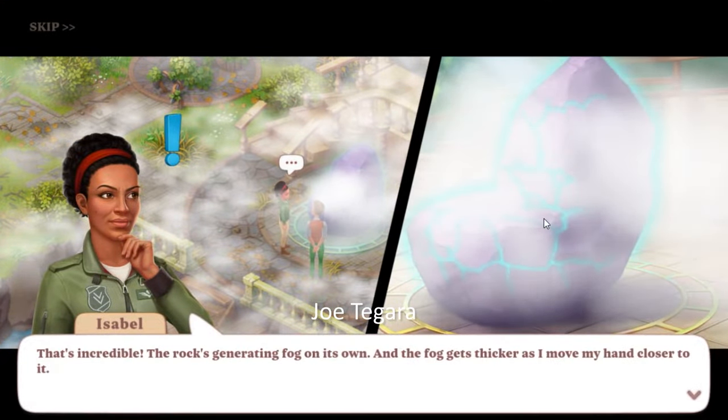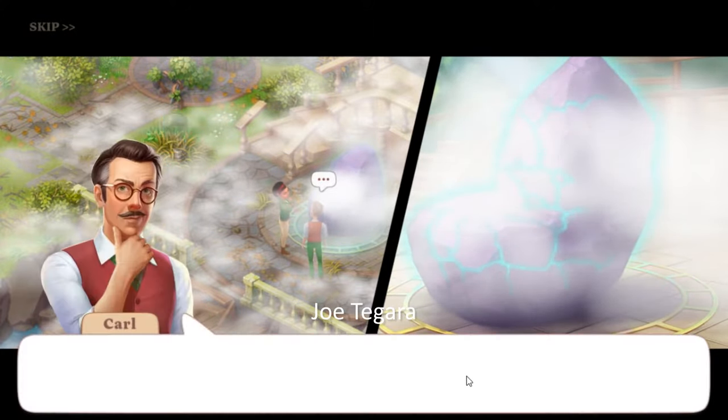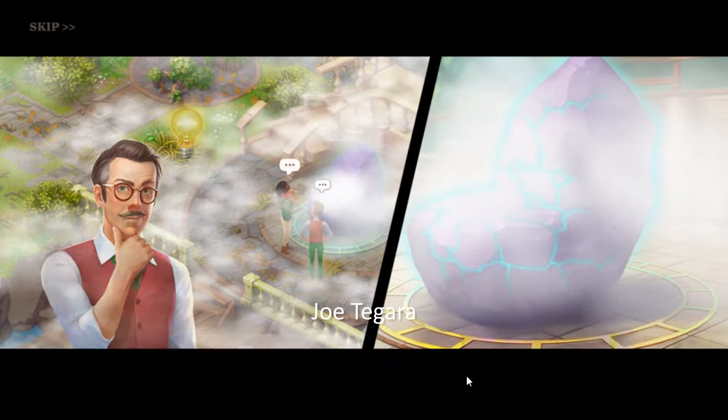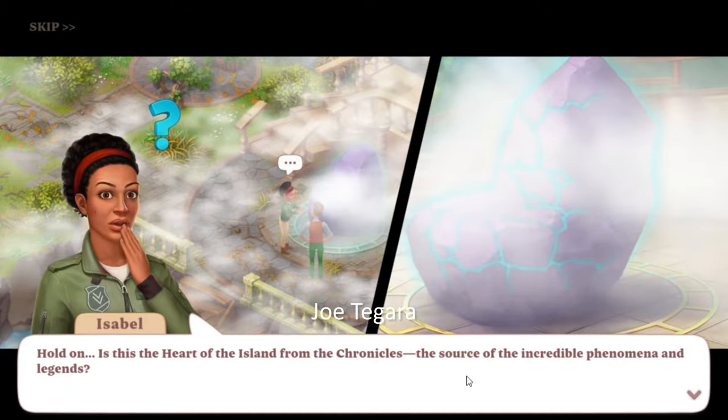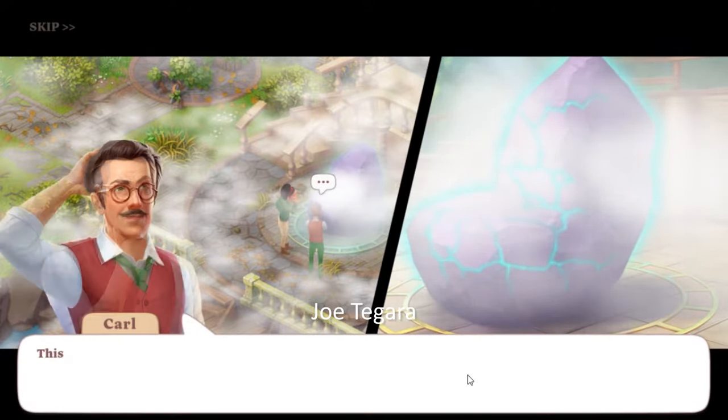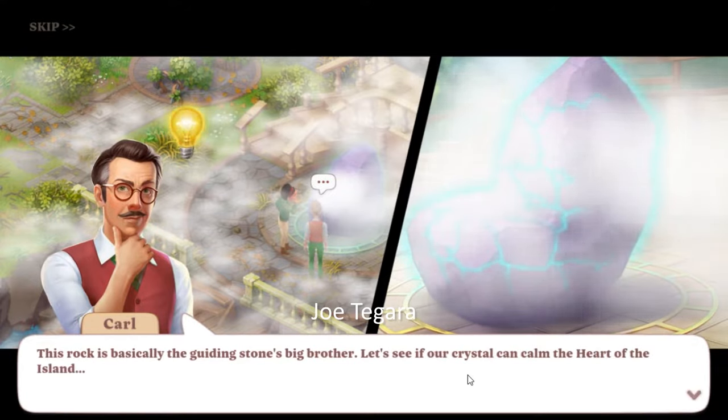That's incredible — the rock's generating fog on its own, and the fog gets thicker as I move my hand closer to it. So this rock is like a security system; it must be protecting the island from strangers. Hold on — is this the heart of the island from the Chronicles, the source of the incredible phenomena and legends? Most likely. If so, we should find a way to win this heart because we won't see much of the island with the rock's security system on. This rock is basically the Guiding Stone's big brother — let's see if our crystal can calm the heart of the island.